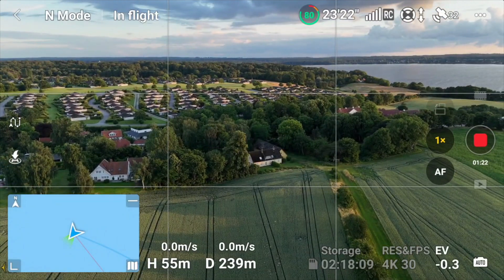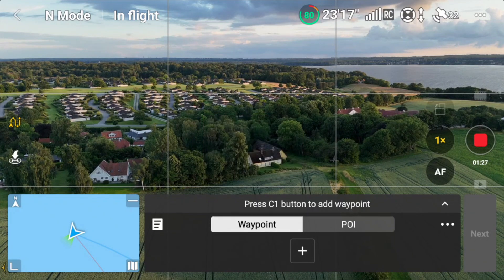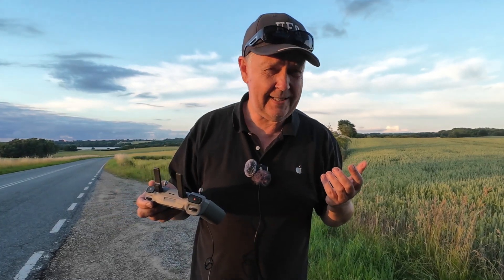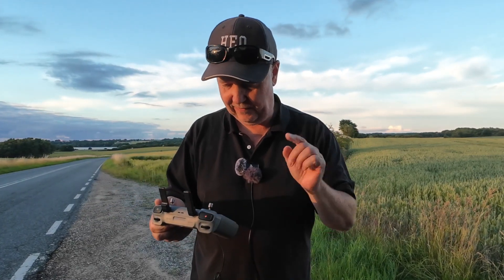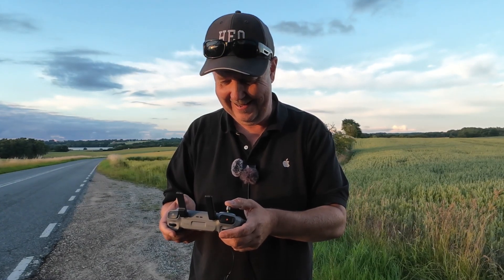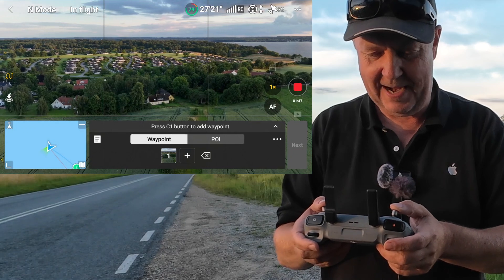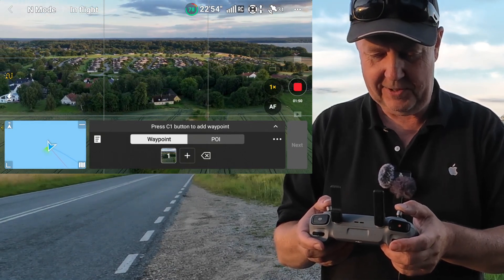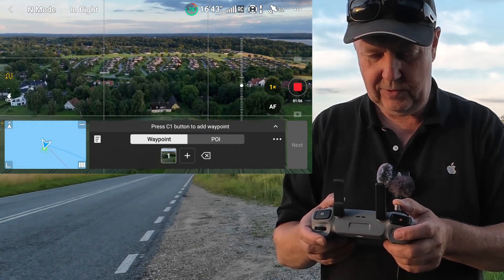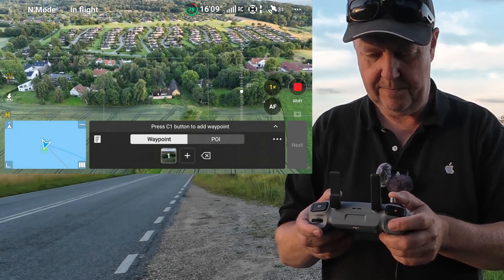Since the issue was related to waypoints, let's enable the waypoint option — you can see it's now available on screen. I'm still a little sorry about my sound not being quite right; I've been sick for the past couple of days. But you can see if I press C1 here, it puts a waypoint at the bottom of the screen. I can do another one where I go up to this height here.